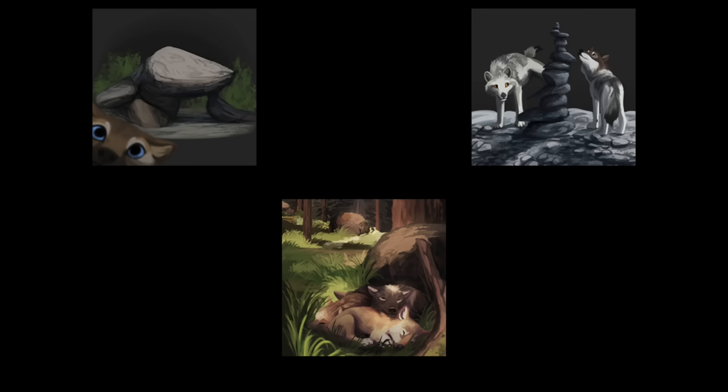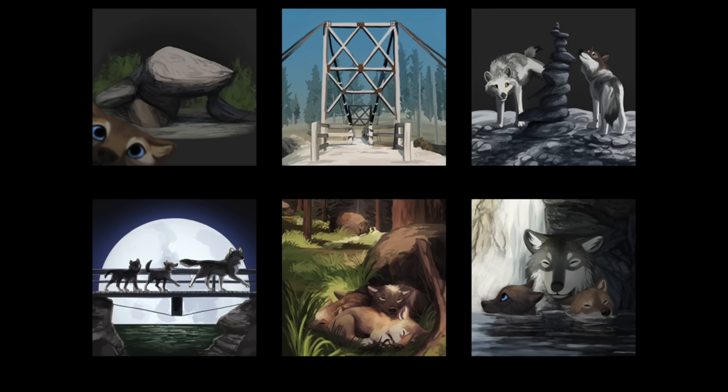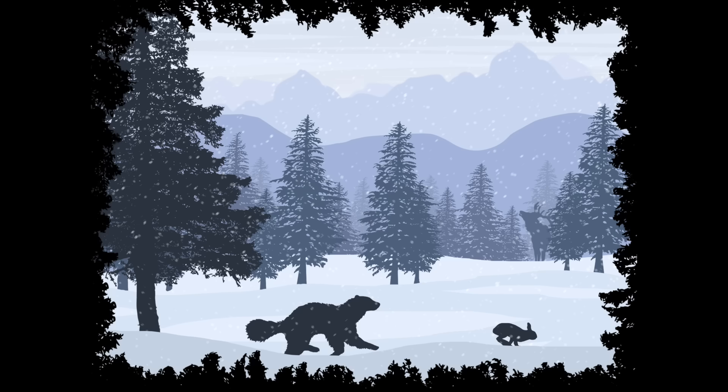There are 15 new achievements for doing various things with and without pups, inside and outside the park. And there are some new dreams featuring wolverines and other interesting things you'll find on the map.